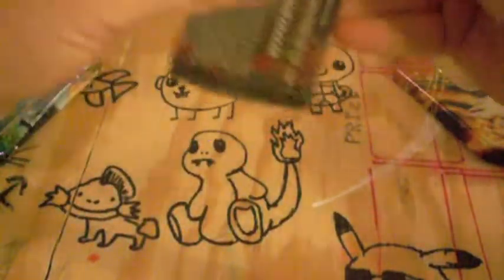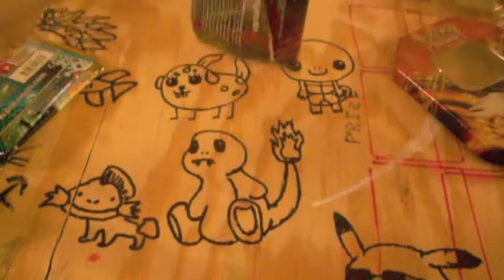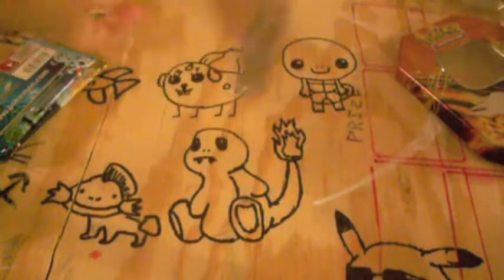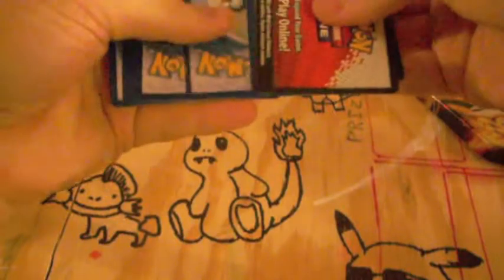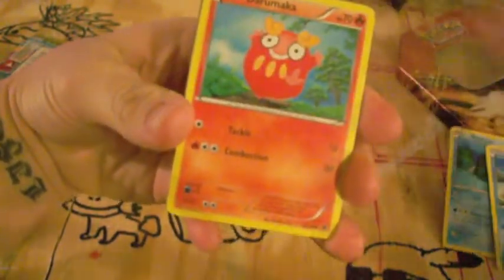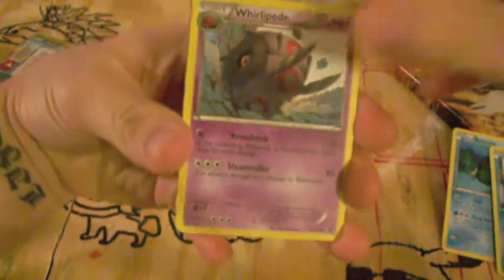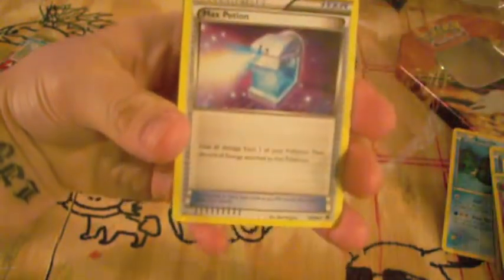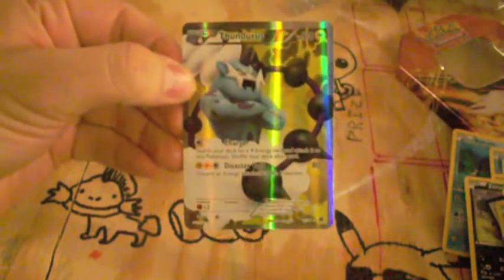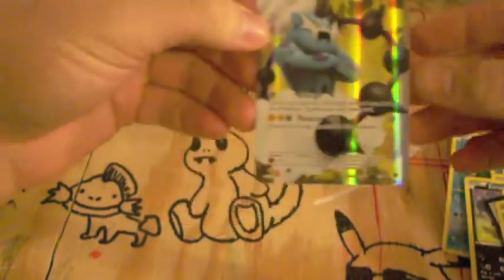Starting open from the oldest. Baskulin, Purline, Cub Chew, Darumaka, Ducklett, Whirlipede, Zorua, and a Max Potion. And my Rares — the Reverse Holo is a Deerling. Ooh, a Full Art Thundurus! Nice. Oh, that's cool!